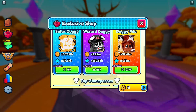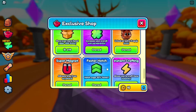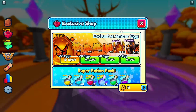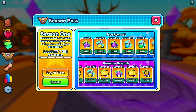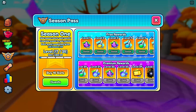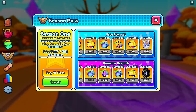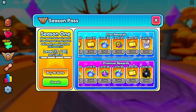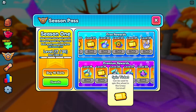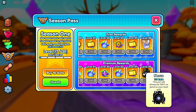Let me see if there's anything else they added to the store — no, there's nothing else. Let's quickly check out the season pass. They said they removed the eggs, so what have they added in return? They haven't actually added anything in return. In my opinion they should have just kept it in, because now there's nothing to really look forward to until the end-of-season reward.